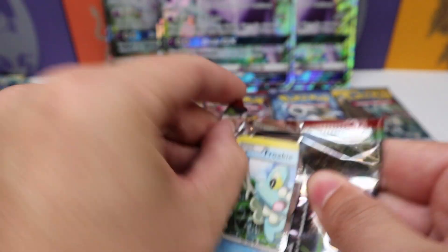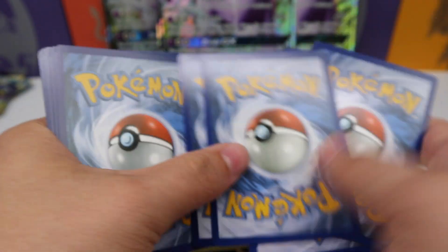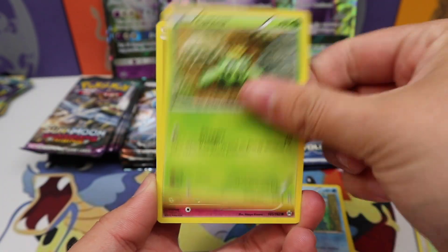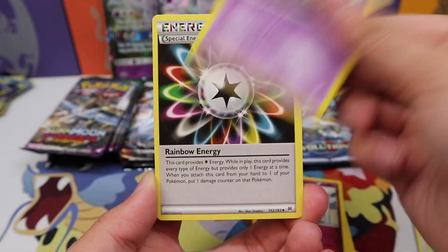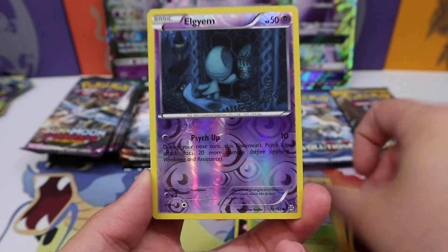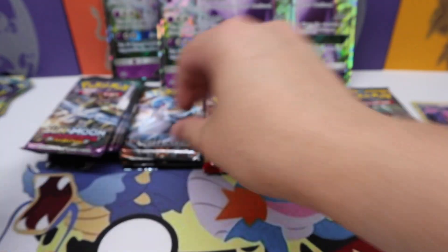Breakthrough — lots of good stuff in Breakthrough, I absolutely love it. There you go with the code. Breakthrough has all those good Mewtwos; hopefully that'd be sick if we could pull one. Spritzy, Ghastly, Rainbow Energy, Breaks in, Seismitoad, Elgyem reverse, and a Gengar holo rare — first hit in the Breakthrough!